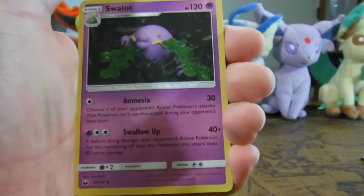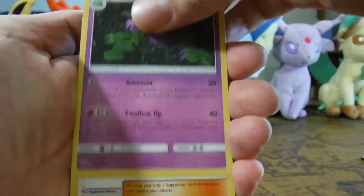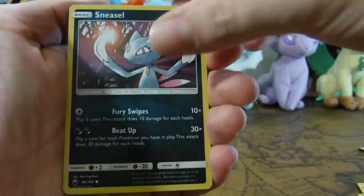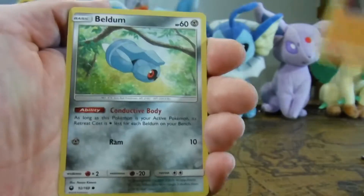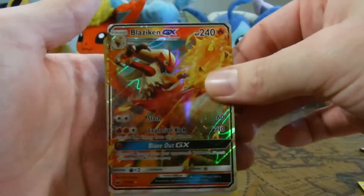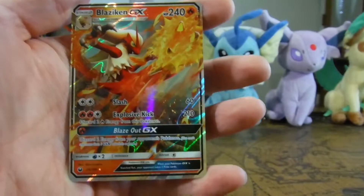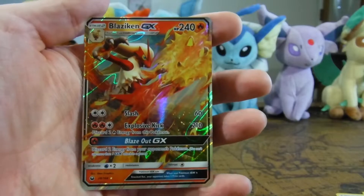And here we go. Swaylat. Underground Expedition. Mineyor. Onyx. Sneasel. Bagon. Balltoy. Veldum. Shuppet. Oh my god! First one! There's an energy back there, but look at this! Guys! Holy crap! I did not expect to get a Blaziken GX as the first pull. Like, literally.